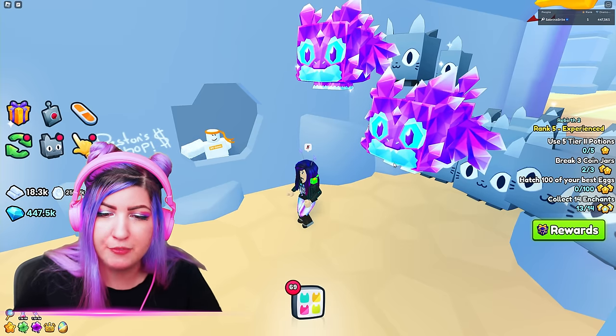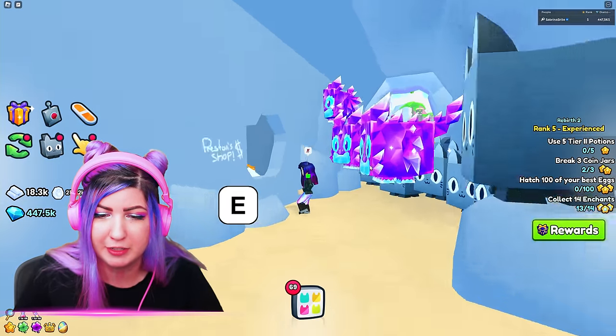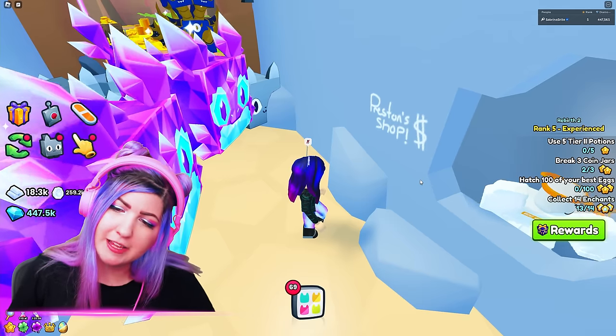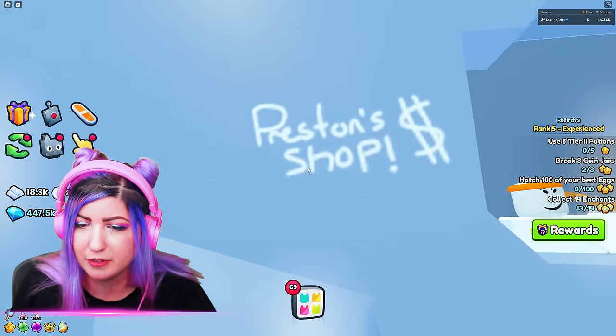The only shop we couldn't figure out how to close was Preston's shop, which is a secret shop in this tunnel. We tried all sorts of secret codes during the stream but never figured it out — if you know it, please tell me, and it's not 'gullible.' Technically this is another sign on the wall, but it doesn't seem very helpful.